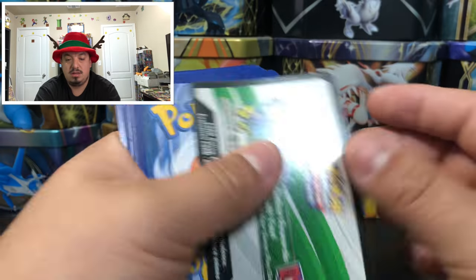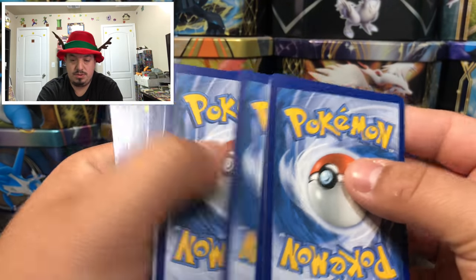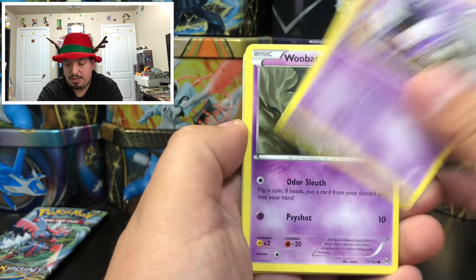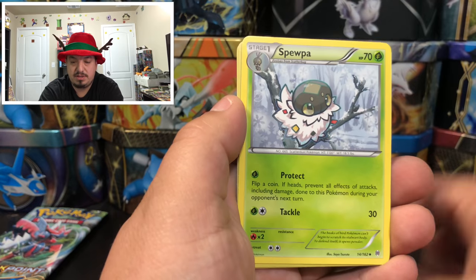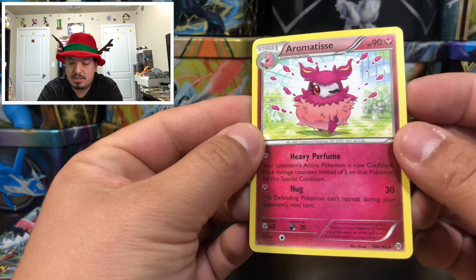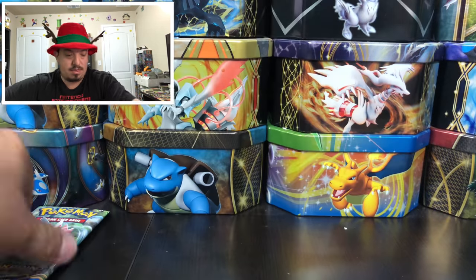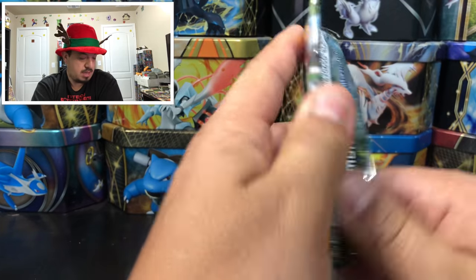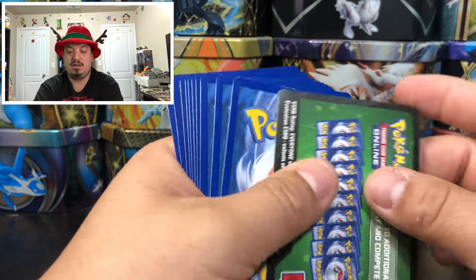Breakthrough — this pack seems very loose. We have Gastly, Woobat, Swablu, Roughlet, a Professor's Letter, a Heavy Ball, and an Aromatisse — rare non-holographic card.